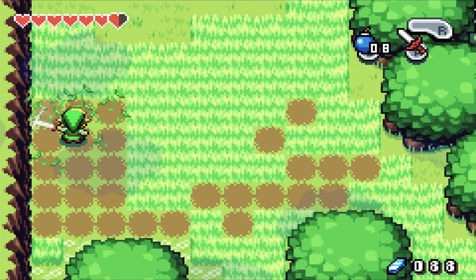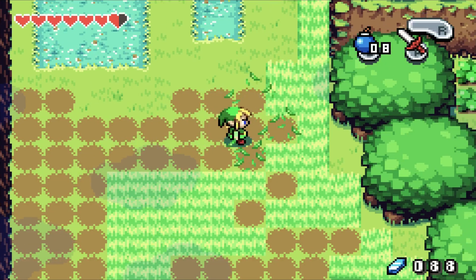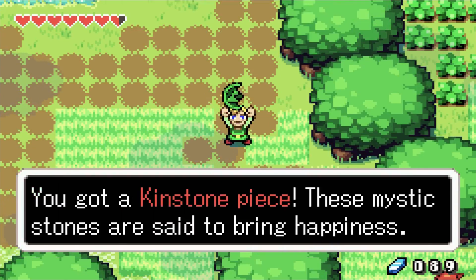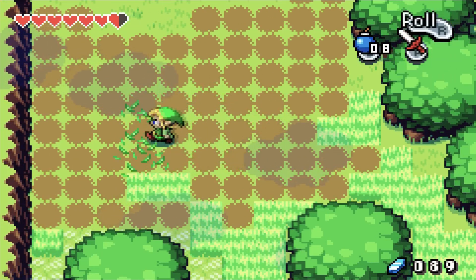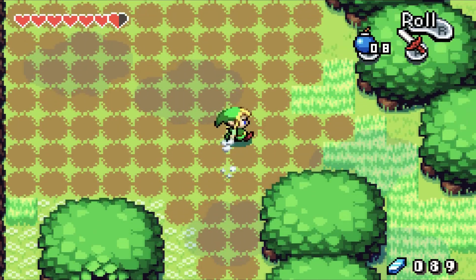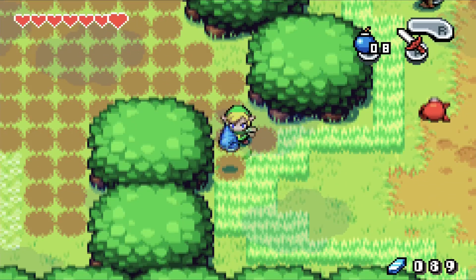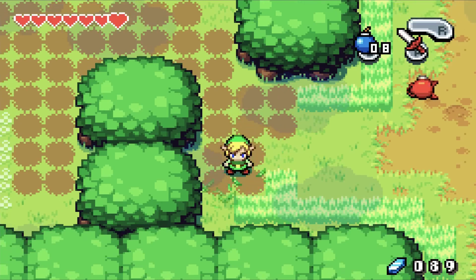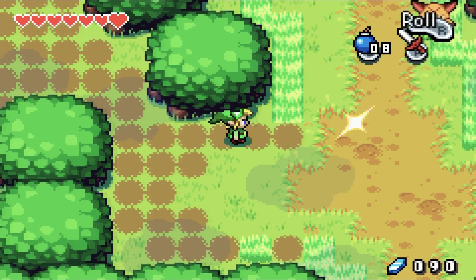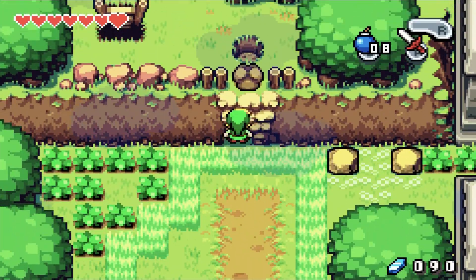We can find Kinstone pieces just out in the grass here, and this is probably one of the best places to grind for Kinstone pieces — this and the rest of South Hyrule Field. Later on, you get a sword technique that allows you to clear this field like crazy, and there's also an ability you can get that lets you find more Kinstone pieces.